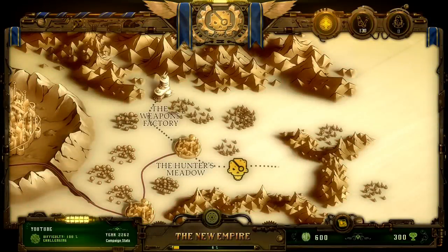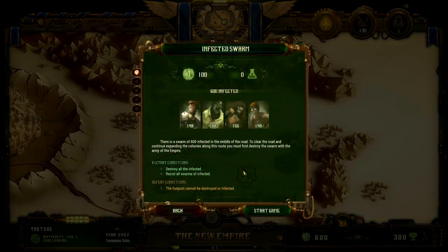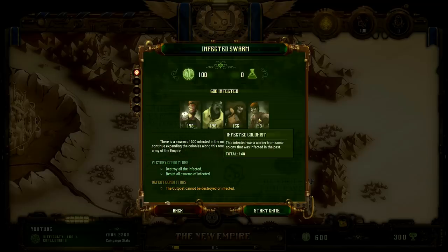Okay, we got some splits here now. A swarm — 600 infected in the middle of the road. To clear the road and continue expanding the colonies along this road, you must first destroy the swarm with the army of the empire. Oh, that is cool! It tells you what kind they are too — quite strong and fast, this guy is just the basic strong and fast. Oh, these are both the same — it's just his and her versions, and then these are basic him and hers.